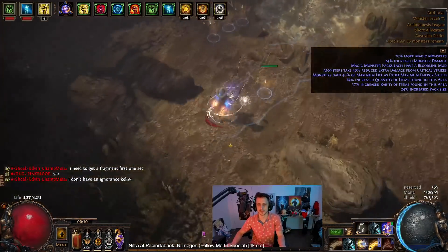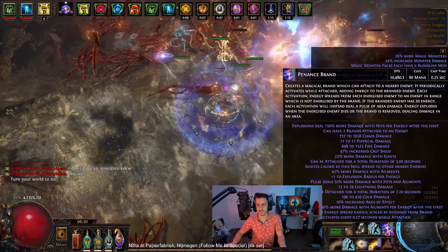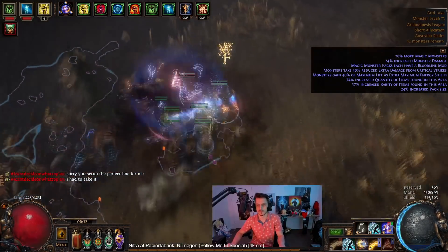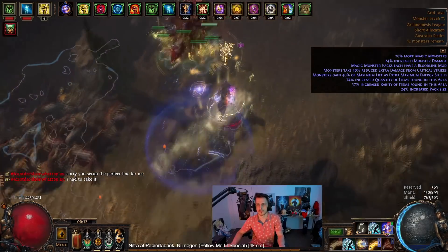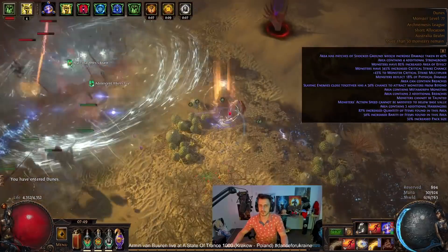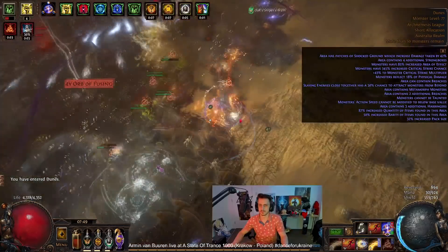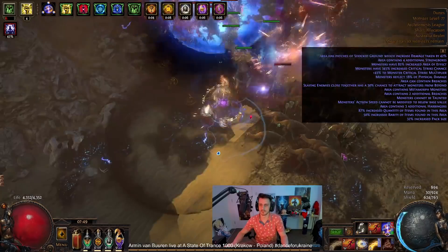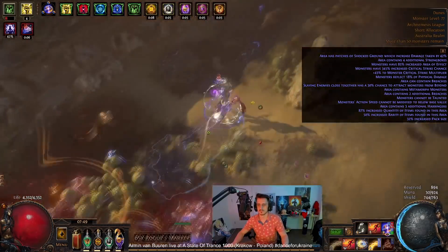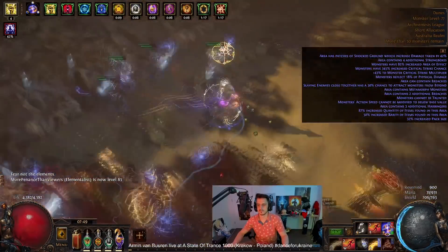An Elementalist Eternity Shroud build with 8 shaped items — no Call of the Brotherhoods because that's really hard to do these days and they're like 50x apiece. The idea is you start out with a bunch of Phys that then goes to Lightning, which you convert to Cold, and then convert some of that Cold to Fire. Eternity Shroud gives you an additional bit of Elemental as Chaos on every step of that conversion. It ends up meaning about half my damage is Chaos, and if you're an Elementalist with Shaper of Flames then all of your damage ignites, including that Chaos.